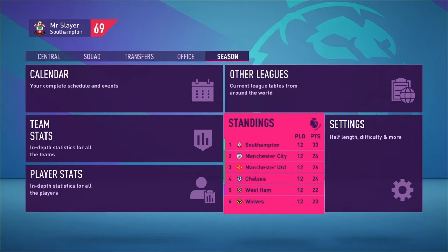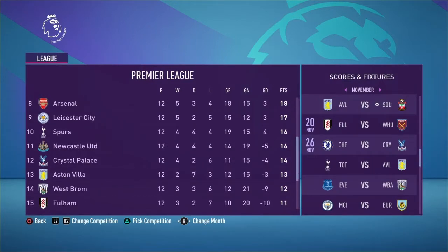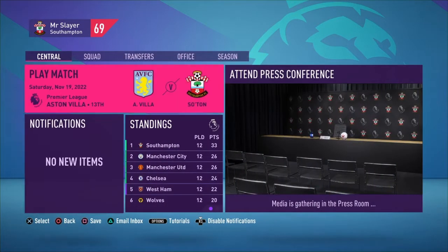We kick off today's episode away at Villa. After 12 games they sit in 13th on 13 points — not won many, not lost many, but drawing too many times: two wins, seven draws, and only three losses. But it doesn't matter how well or poorly Aston Villa are doing, because we are on a roll. After 12 games we sit top of the table on 33 points, so let's go to Villa Park and see if we can make it nine league wins in a row.